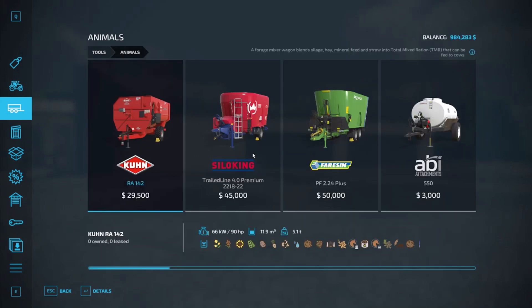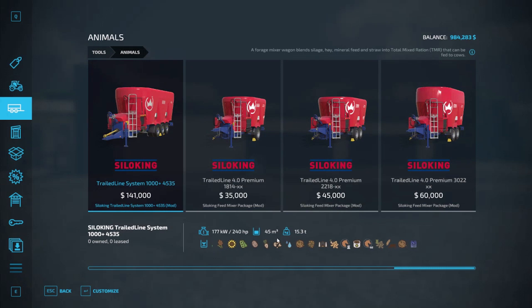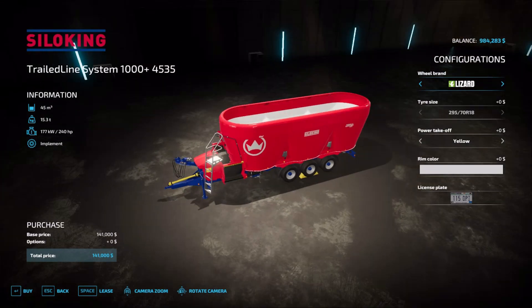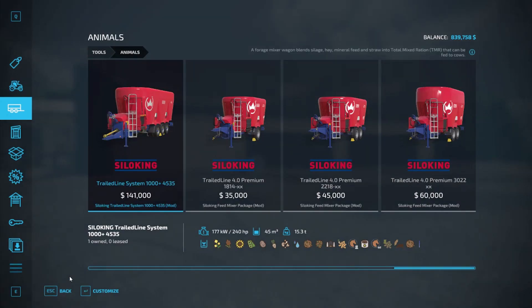First up for animals, we're obviously going to get the big one — 1,000 plus 4,350, we're going to customize it. It's got 45 meters worth so it should fit like 45,000 units. Works for me. It needs 240 horsepower — we're going to have to remember that.